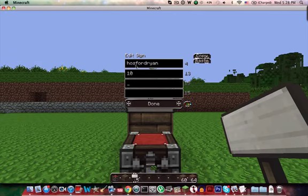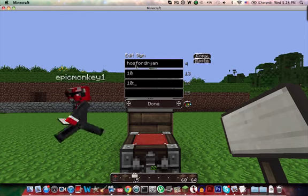For the third line, the first number is the amount you want people to buy the item from the store. So I'm going to be selling dirt, so they're going to buy ten dirt for ten dollars. Then you do a colon, and then the next number is how much you want them to sell the item back to the store — so I'm going to do five.